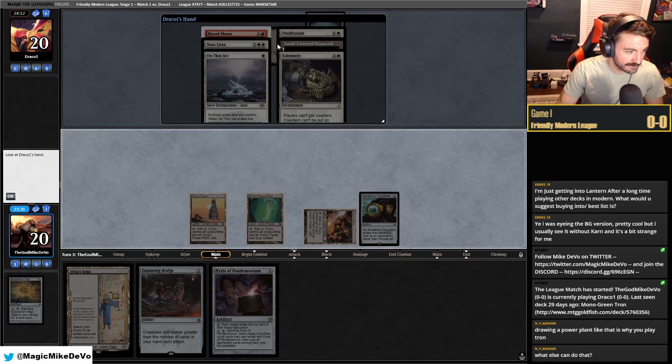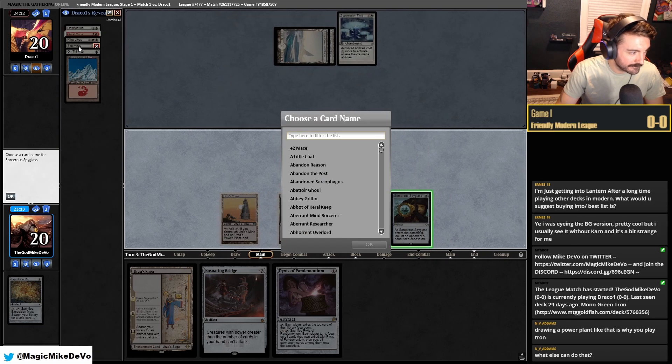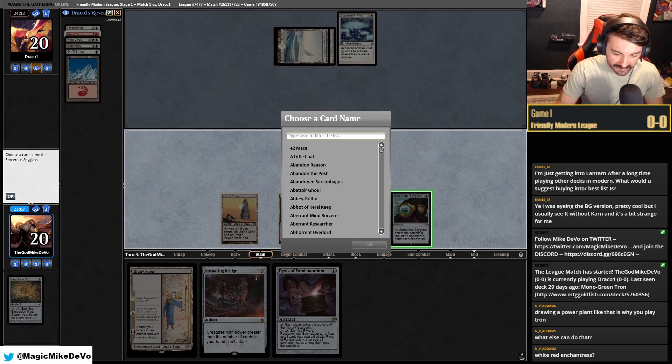We don't have any creatures, so that lock doesn't affect us. Blood Moon is just really annoying. What do we name in this matchup? White-red enchantress? I think it's just like mono-white Solemnity. Let me see if I can actually find a list here.